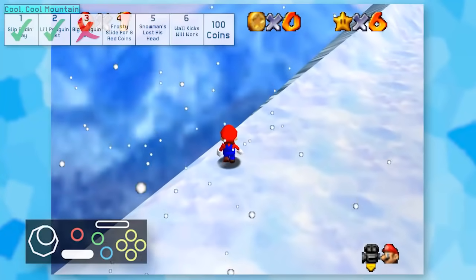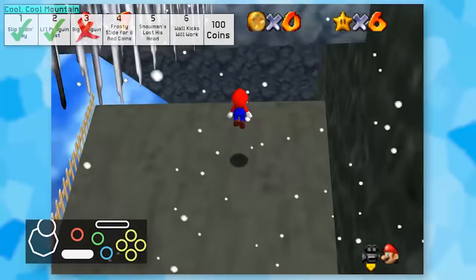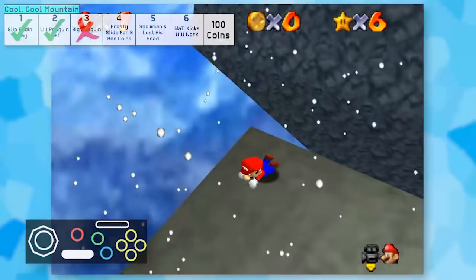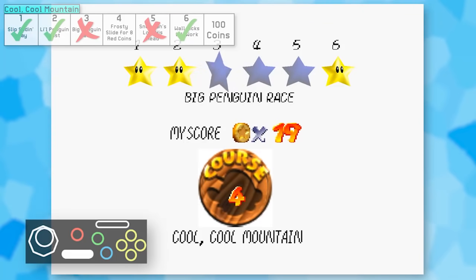The next star I tried was Star 6. Getting to the bottom of it was pretty simple - a backflip did the trick. After doing a pretty scary blind wall jump, I made my way up top and grabbed the star. I came to the conclusion that Star 5 was gonna be impossible because I can't move the cursor to select it, and I can't beat the penguin race anyway.